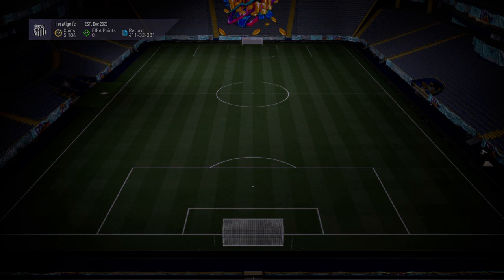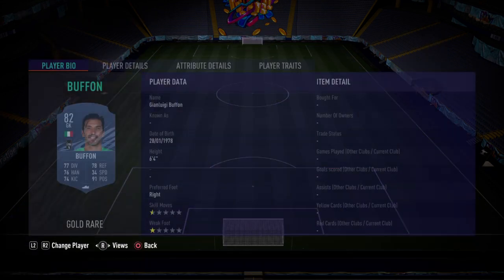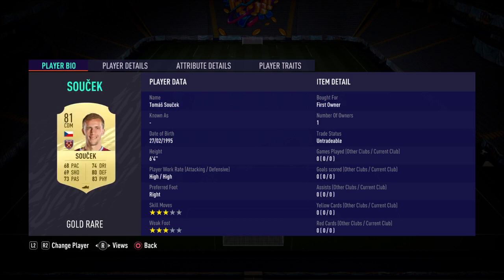Next one is an 84-rated team. You need one Serie A card, so just come with Buffon and Acerbi — and then the rest is just a full English team. So: Buffon in goal, right back Pepe, on the right side we've got Acerbi, left in the back we've gone with Fabianski, left back Reguilon, right mid we have Shaqiri, two centre-mids — Keita on the right and Soucek on the left.